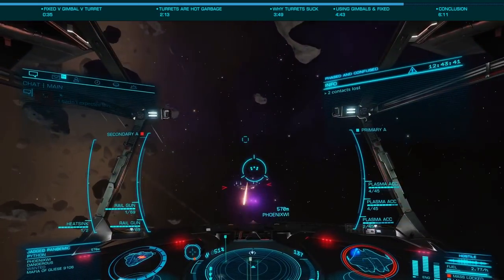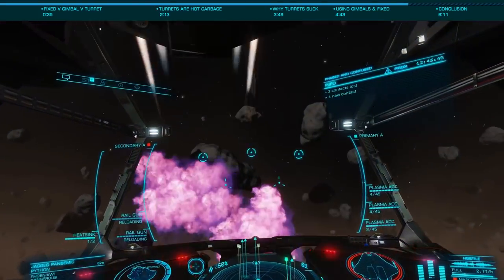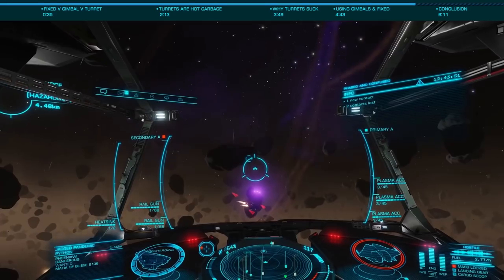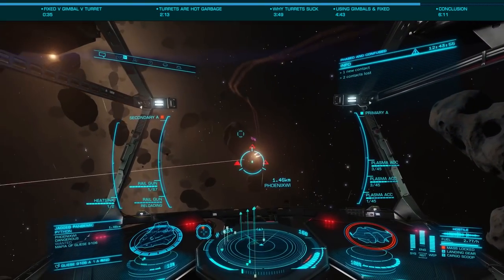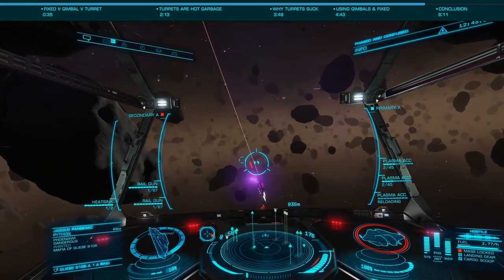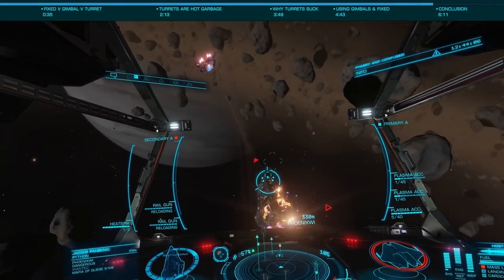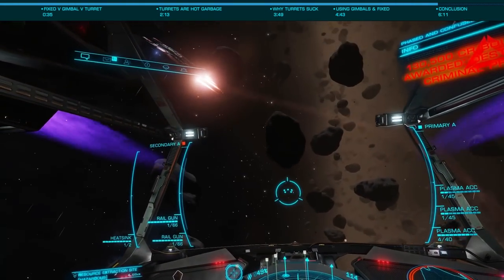When learning to use fixed non-hitscan weapons, plasma accelerators are a great early choice, especially when combined with the efficient engineering blueprint. While they do have a higher skill ceiling than many other weapons, the rewards given their extremely high damage output is well worth it. The best advice I can give when using plasma is to be patient and ensure you aren't firing if your target is further than about two kilometers at most, as the rather slow projectile speed makes it extremely difficult to use at further ranges.